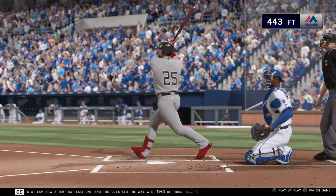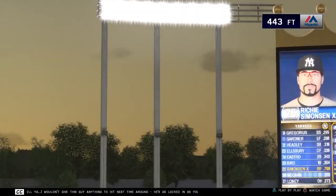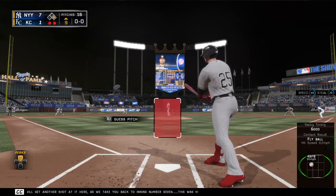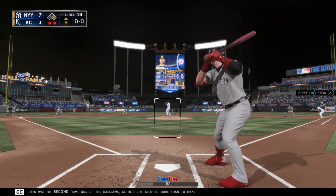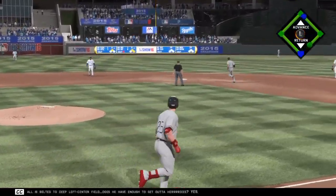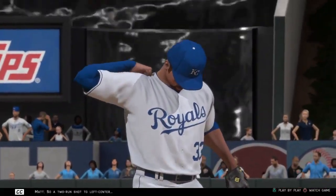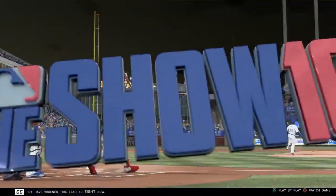Make it four home runs as a team now after that last one, and this guy has led the way with two of those four. I wouldn't give this guy anything to hit next time around — he's as locked in as you can get. Cookie Cowboy will get another shot at it here as we take you back to inning number seven. This was his second home run of the ballgame, as he'd like nothing more than to make it three right here. And this fastball is belted to deep left center field — yes, a home run! A two-run shot to left center, the 248th of his career, as they've widened this lead to eight.